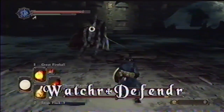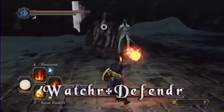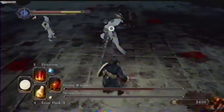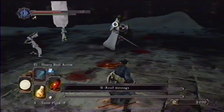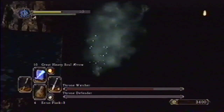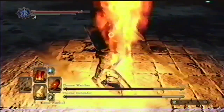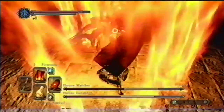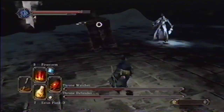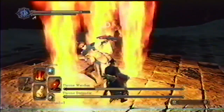In the basement of Drangleic Castle are the Watcher and Defender of the Throne. Both of these foes are incredibly weak to fire. Be careful to not walk too far into the back of the room, or else you might find yourself rolling into your grave. Check out this pro strategy — our game expert defeats both bosses with only two castings of the Firestorm spell. You're even invulnerable to damage after a certain point during the casting of the spell.